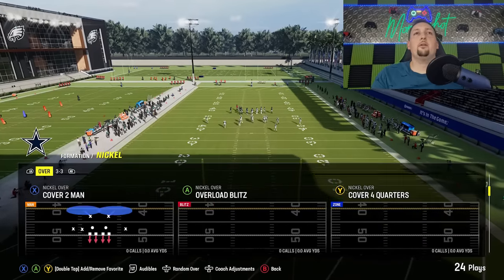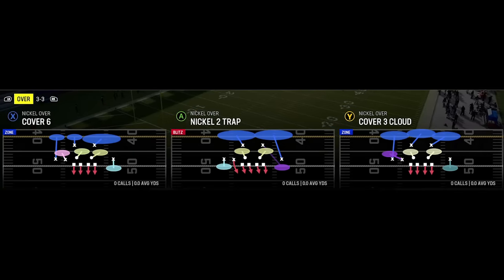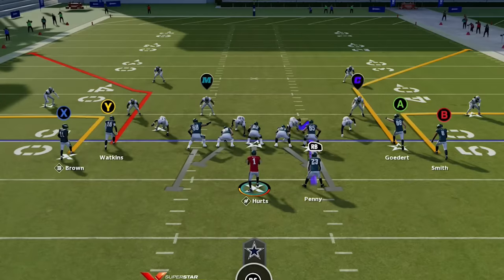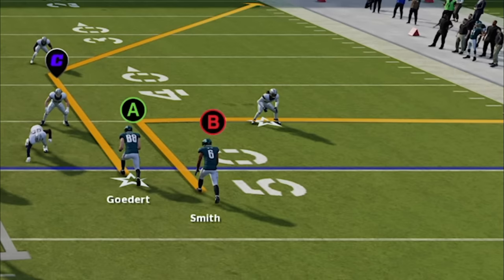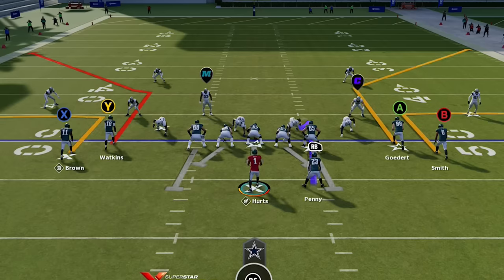There are some odd coverages like cover 6 and cover 2 inverts. Cover 6 is a hybrid defense — cover 3 cloud. The easy way to tell these apart is, once again, looking at the corners. When you pick cover 6 you'll see offset corners. When you have a receiver on both sides of the field and you see cornerbacks at different depths, it means there are two different coverages on each side. On the left side, a cornerback 8 yards off the line of scrimmage; on the other side, 5 yards off. The 5-yard side is cover 2 and the 8-yard side is cover 4.